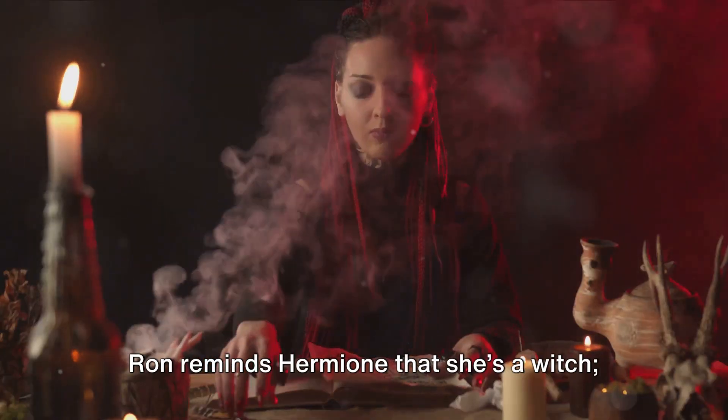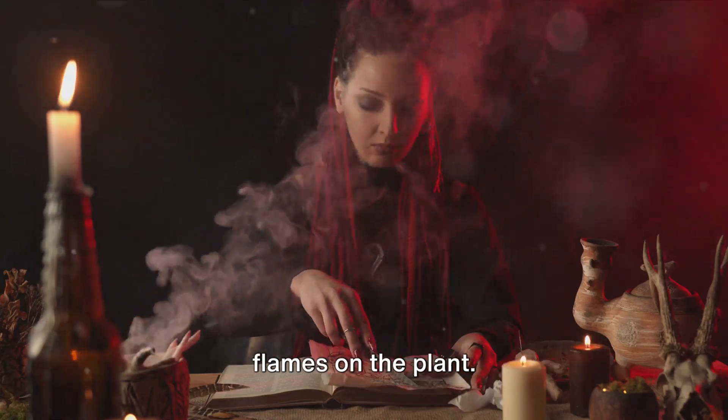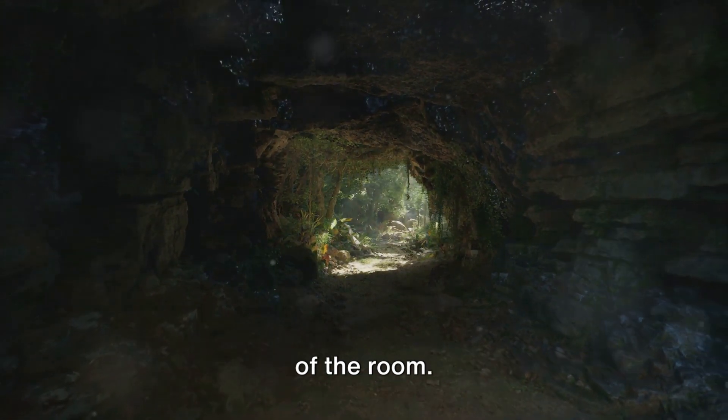Ron reminds Hermione that she's a witch. Hermione quickly casts a spell that sets flames on the plant. It loosens its grip and they are able to pull free. They run down the corridor that leads out of the room.